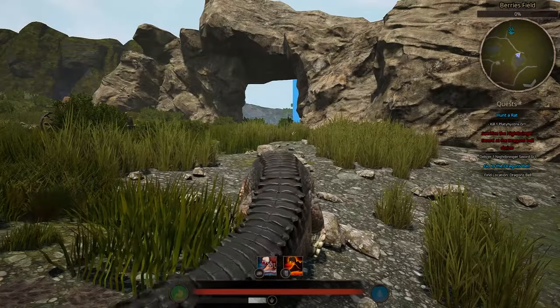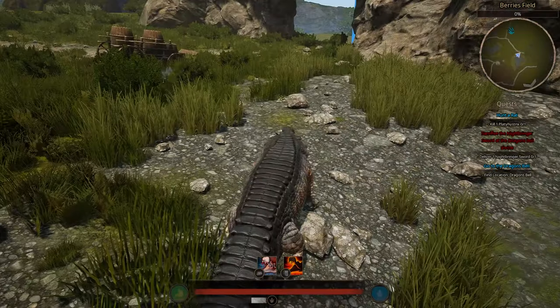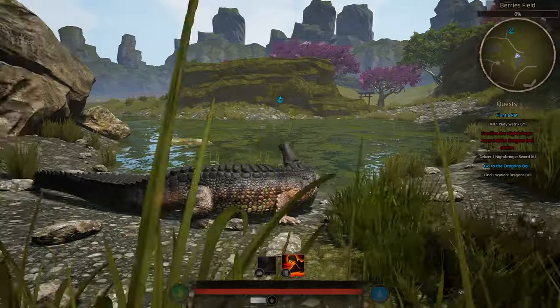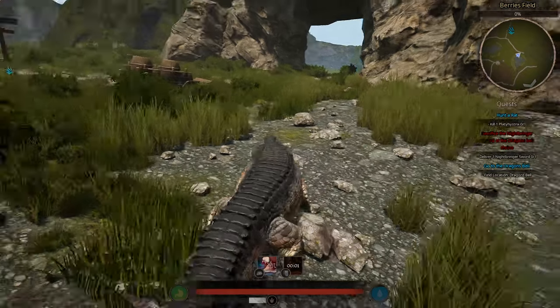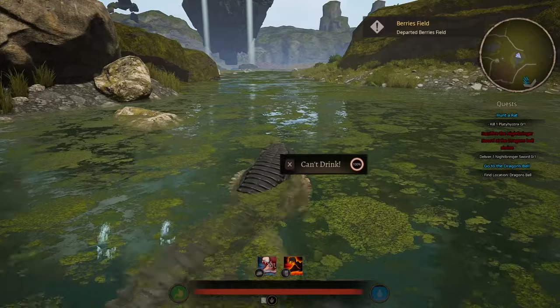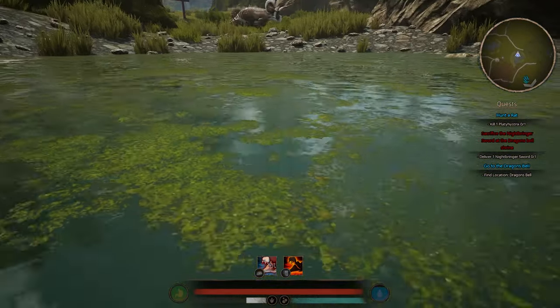Another good defense with the Sarco: if someone's circling you and you want to buy yourself some time, use your charge bite and circle back at them. They do not want to get hit with that 210 damage charge. But you can see our stamina is already draining even without moving around much, so we need to head back into the water to regain stamina.